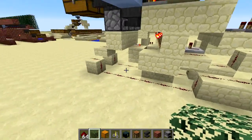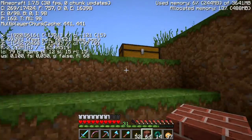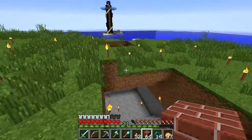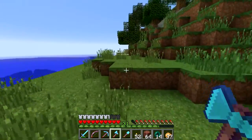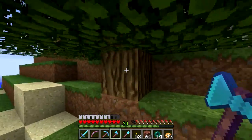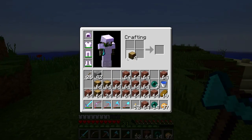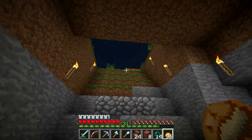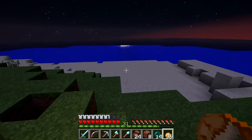We have a crafting bench — well, actually we don't. But we have some trees over there and I have an axe with me, so let's get some wood. Cut this one down — there we go. Ha, I had some wood on me already, silly me.